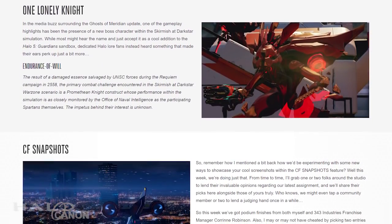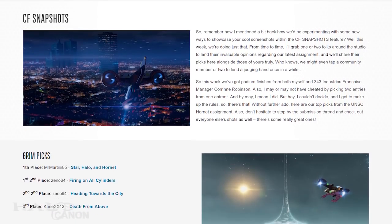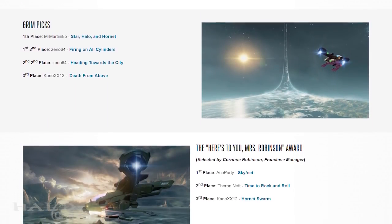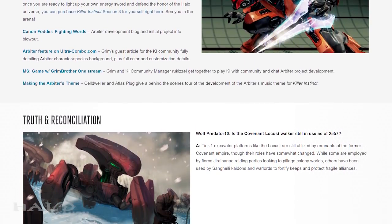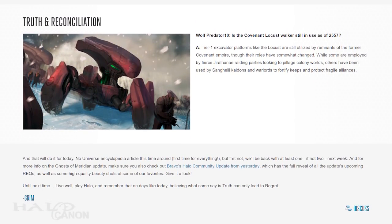Our next two sections don't hold anything significant in terms of canon, just some winners from the recent CF snapshot and a reminder about the Arbiter and Killer Instinct. The final section is a community question asking about the Locust and whether it remains in use by 2557. As it turns out, these building killers are used by Jiralhanae raiding parties for pillaging colonies, and by Sangheili Kaidons and Warlords for fortifying their local defenses.